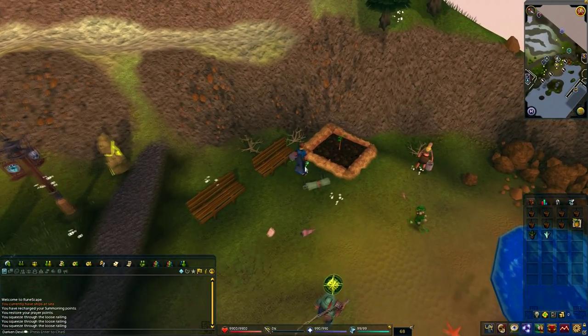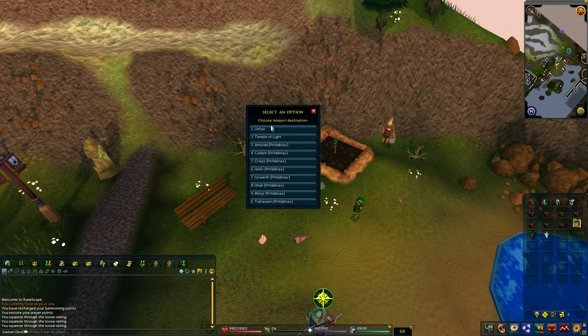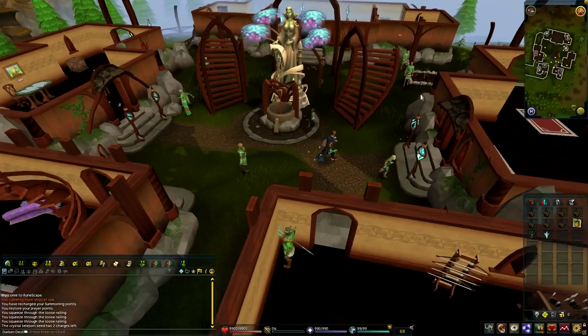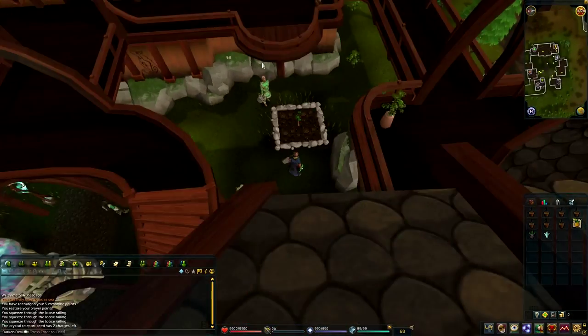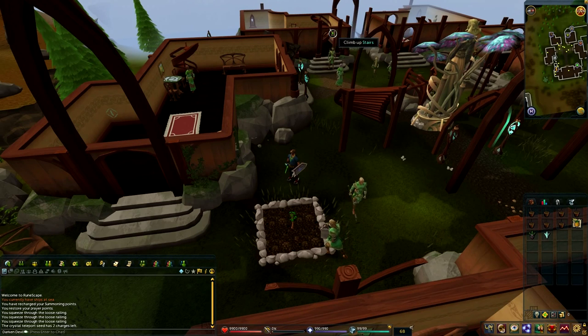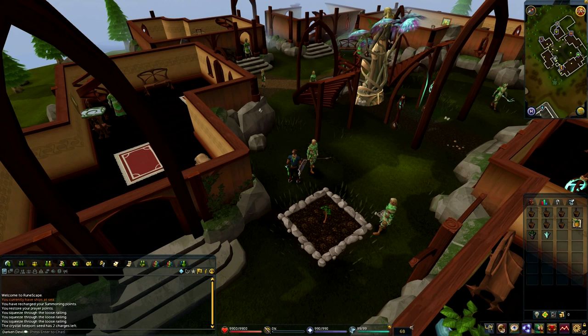For the sixth tree, use the crystal teleport seed to teleport to Lletya. Once there, go behind the stairs and the patch is right there — there's also a bank nearby if you need it. This is also the spot where you can kill elves to get crystal teleport seeds as drops. If you don't have one, just use the lodestone shown earlier.